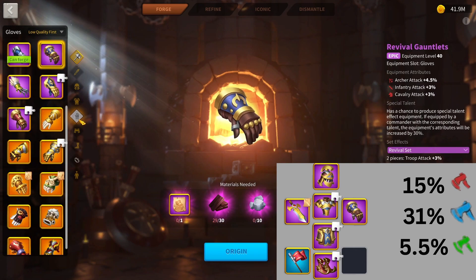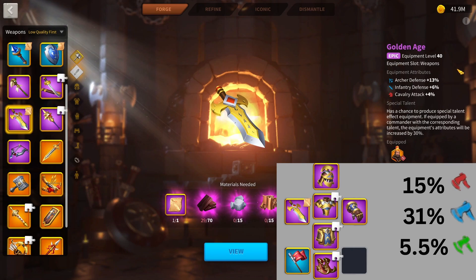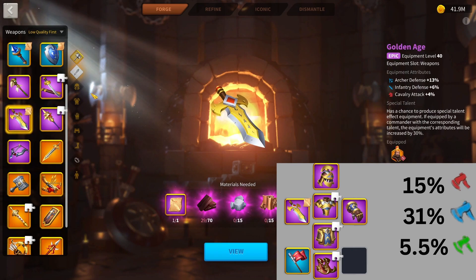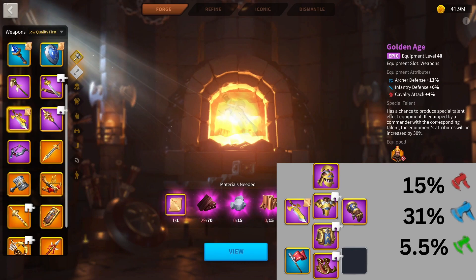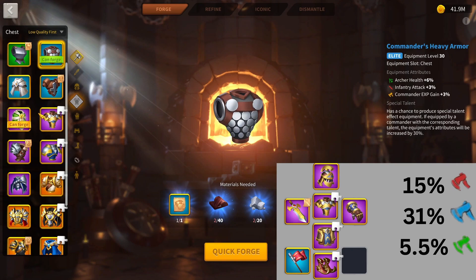The first thing I would be changing is getting that epic weapon — the Golden Age. It doesn't give you another set bonus, but it's a lot of stats over the Staff of the Lost. 13% Archer Defense is a lot of stats. The other stats like Cav Attack and Infantry Defense are fairly negligible, but getting 5% more stats over Staff of the Lost is definitely worth it, in my opinion. Plus, you get to sit around with that extra health on your Commander's Heavy Armor a little bit longer.